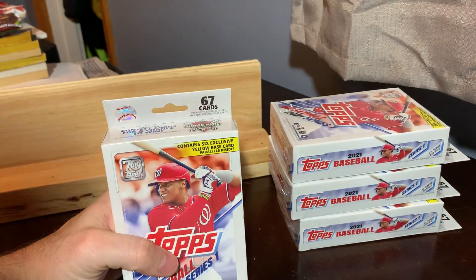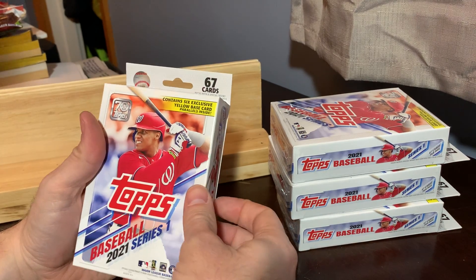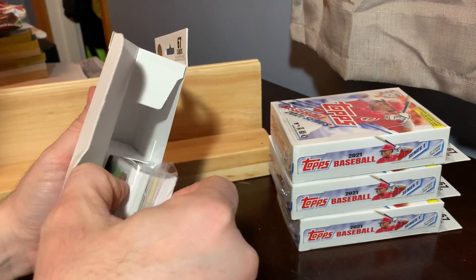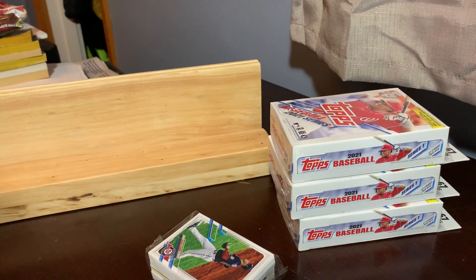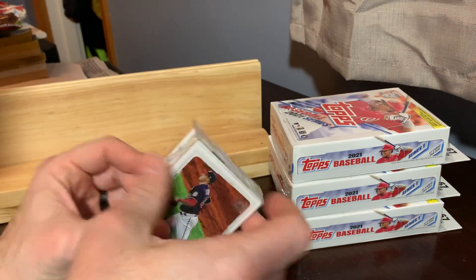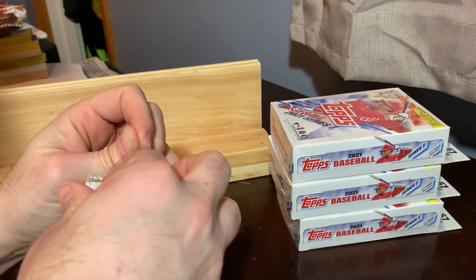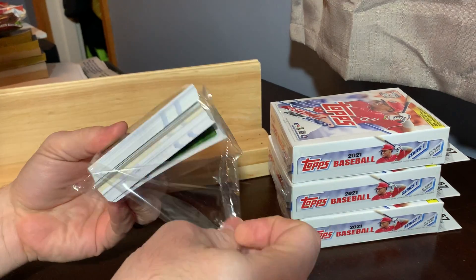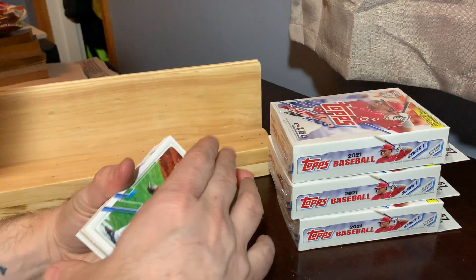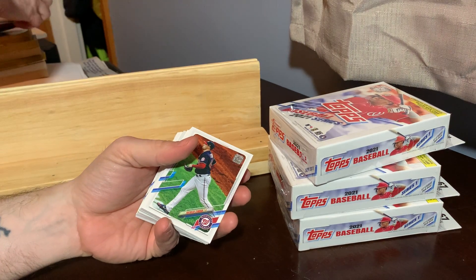So these are the Walgreens hanger boxes. There are six yellow parallels in each box, which is quite a bit — in the past they've only had two. I am going to sort these as we go through them. It'll make the break take a little bit longer, but this way I can take photos and send them out to everybody after.